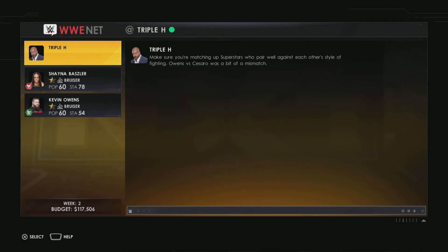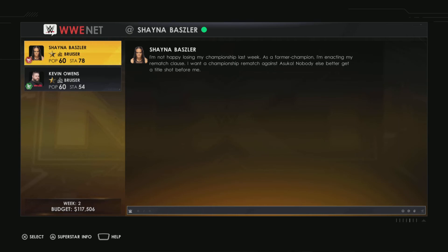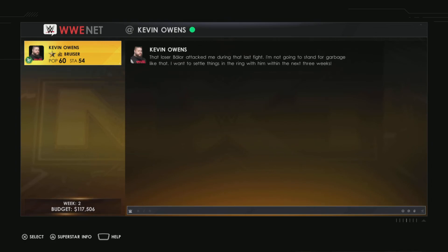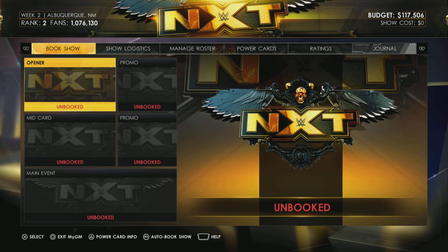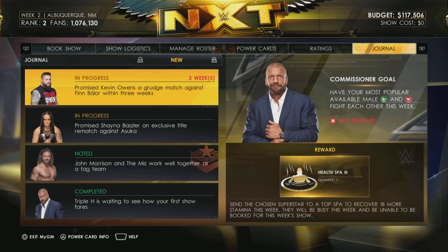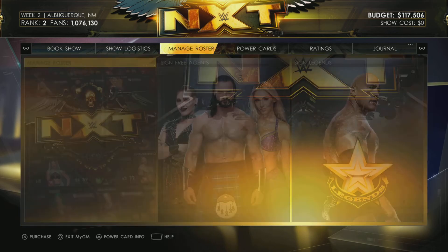Understanding superstar morale - I'll go through these messages. Make sure you're putting superstars well against each other's styles. Shayna wants her rematch clause - you can say no, which hurts her morale, or say you'll see to it, meaning you have to put her in the match or she'll lose more morale. Kevin Owens wants Balor in the next three weeks - sure thing. In the journal you can see all those promises: tag team specialist noted for John Morrison, exclusive title match, Kevin Owens' request. Power cards are there too, and that should be everything.